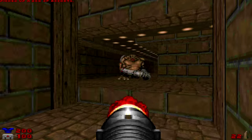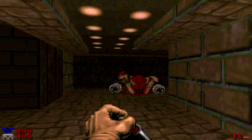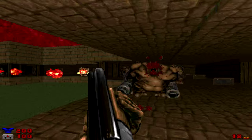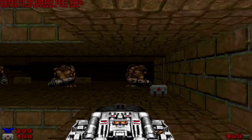If Doom told us one thing, it's that extreme violence against demons is okay. And in terms of death animations, the Mancubus has it worst by far. Its brain explodes, its eyes fall out, and the body collapses on itself, while its shoulder blade grips through the skin, blood pooling beneath its shattered corpse. And they say video games can't be educational.